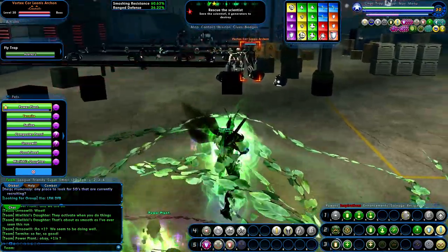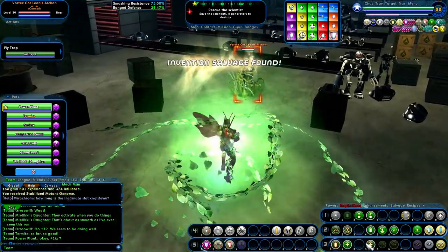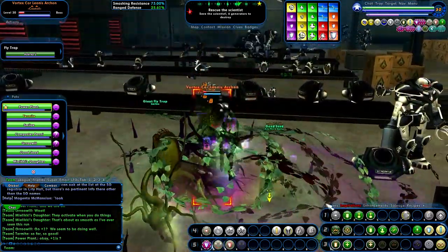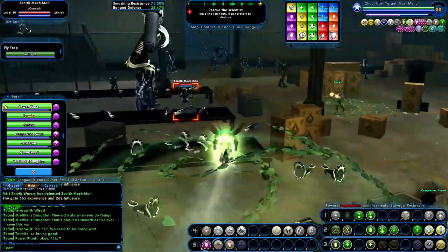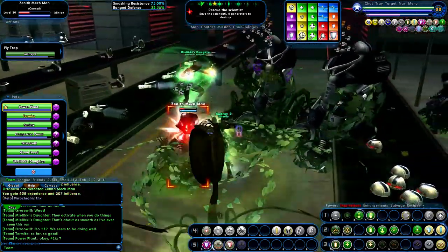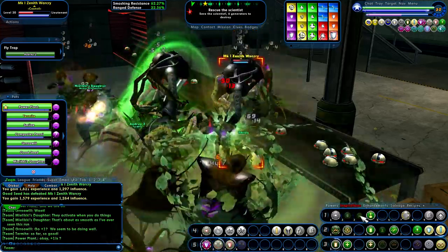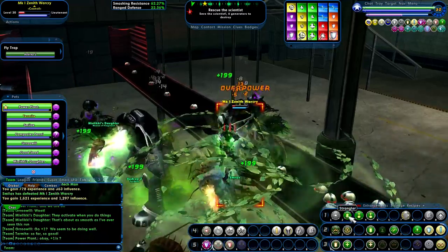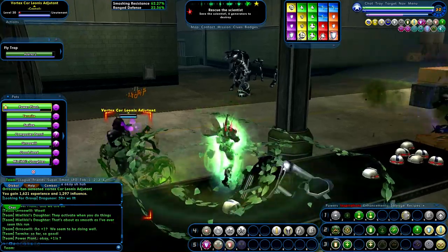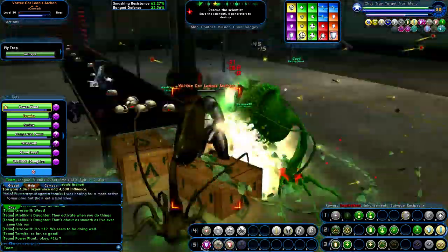So you got everything boosted up a little bit. Level 25 or 30 task force, boosted to level 46 so we need to save these scientists and six generators to destroy. It's pretty much a case of just finding a scientist and fight your way through, find a scientist, destroy these generators.